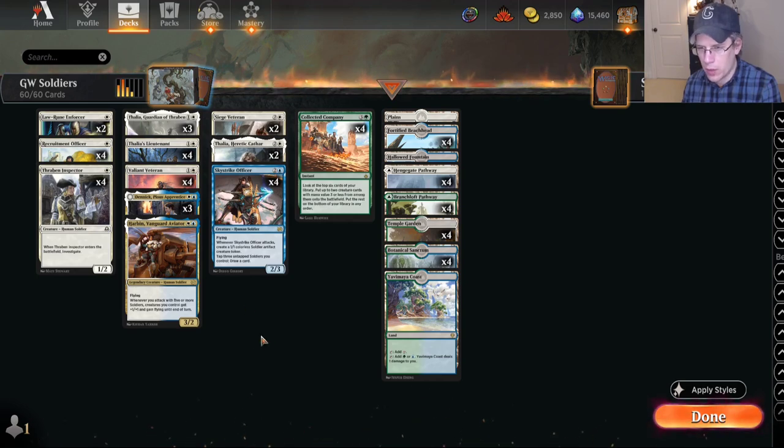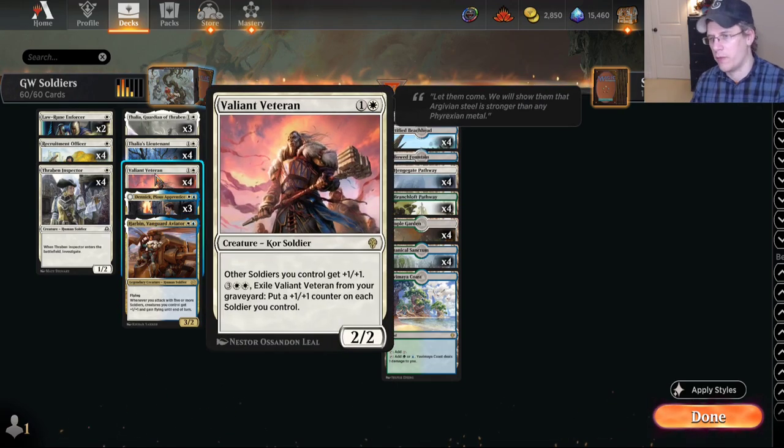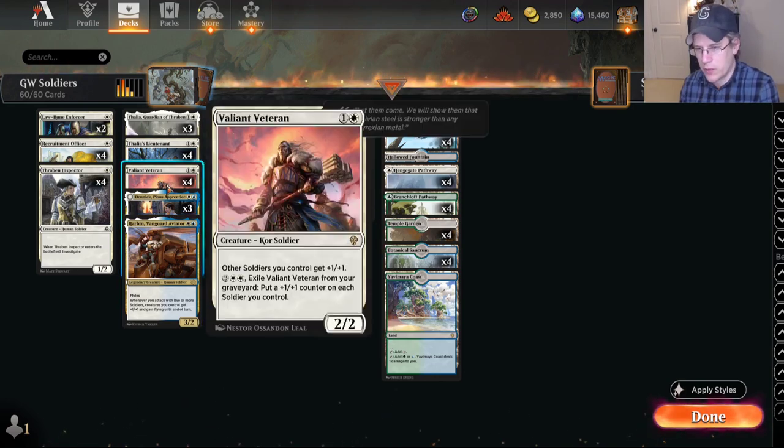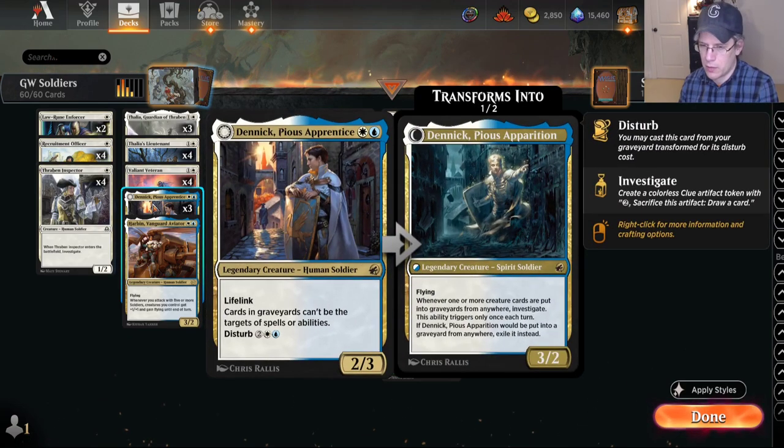If you look at my creatures, everybody's a soldier. The only person who's not a human is Valiant Veteran, which is just a really, really great soldier lord, so he fits in my soldier deck. Tribally, it makes sense to do this. So then the question is, is this a good collection of cards to be playing? First of all, Dennick — cards in graveyard can't be the target of spells or abilities — gives you something that stops Grease Fang, which is pretty nice.